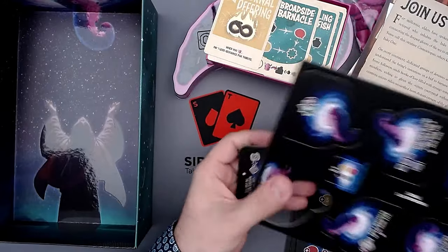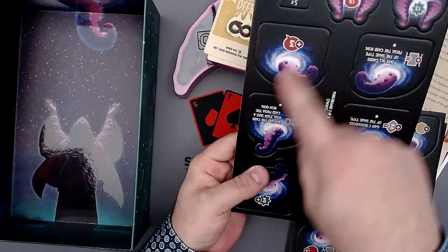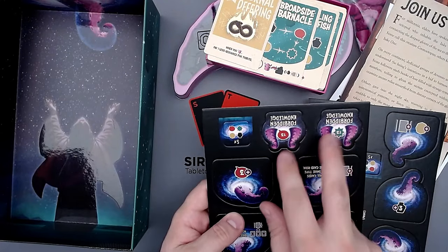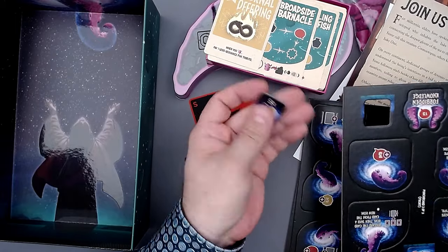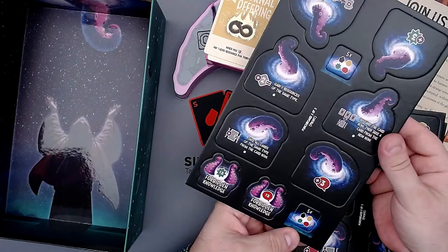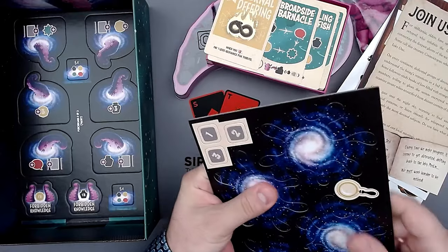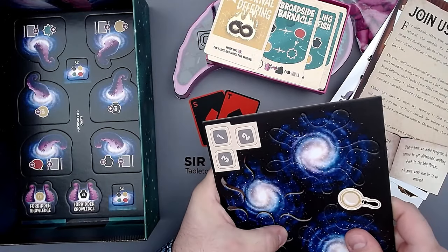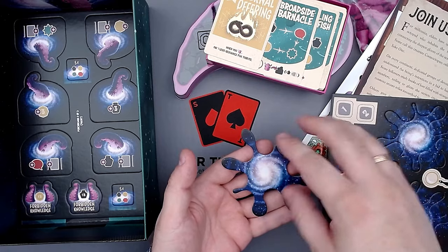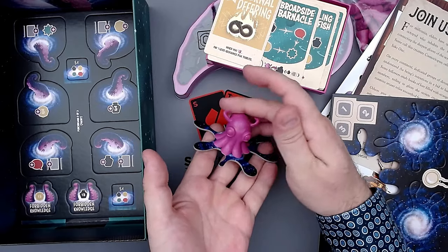And then here we have the tiles. These tiles are pretty thick and sturdy - they feel pretty good. These are the different realm tiles. And then also we have these extra tentacles you can get if you have a specific number of resources, and these five-times tokens in case you have too many of one. And then we have even more tiles - this is what you put in front of you as a player. And in these little round circles here, you can put the tentacles that you amass. When you have all eight of them, you put the Cosmoctopus head right here in the middle. It's a really cool touch.